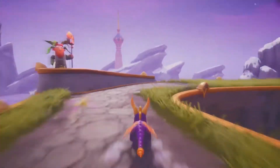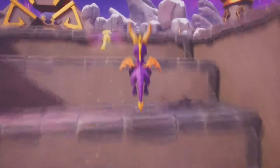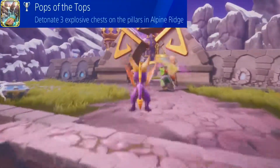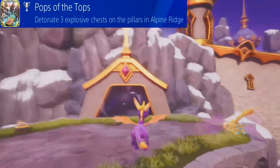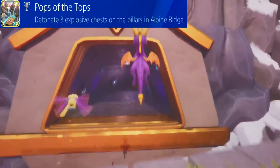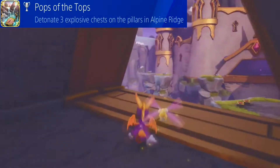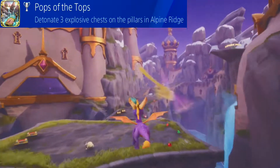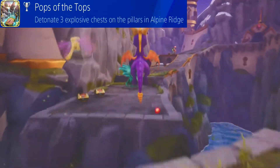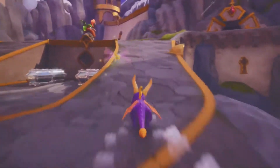Here we are in Alpine Ridge, the first of the little levels. Here we only have one trophy and no skill points. The trophy is called 'Pop of the Tops' and it requires you to blow up three chests located on top of pillars. It's very easy because the three pillars are right next to each other - you can actually see them right there. Just a case of getting to them without blowing yourself up or falling to your death.